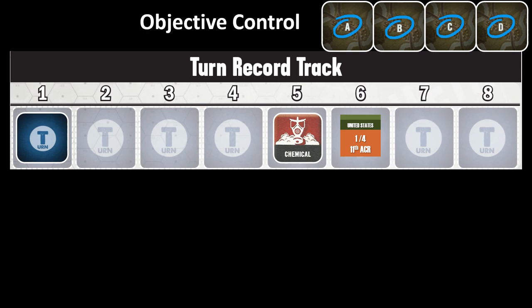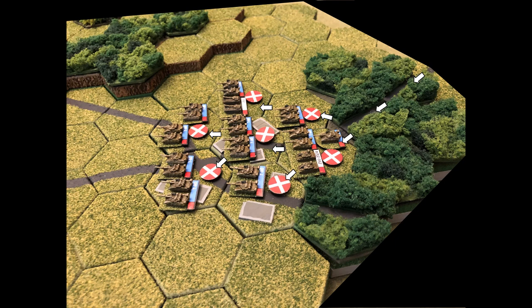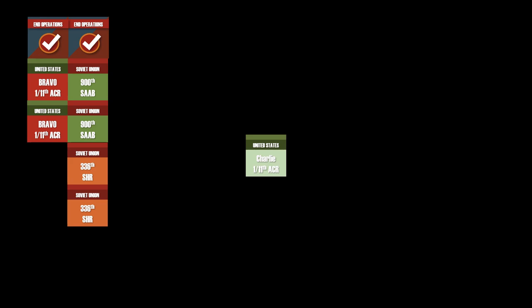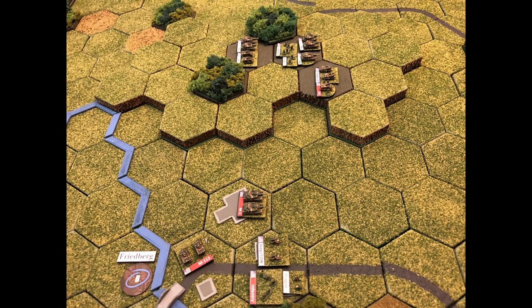Since this is the first game with multiple formations per side, I'm displaying card draws differently to show what's being pulled and what's left in the deck. The first card drawn is the Soviet tank battalion — in the interest of time, they came in on the southern-southeast corner of the board. The next card draw was Charlie Company, who has nothing to do and sits tight. Charlie Company is drawn again — once again nothing to do.